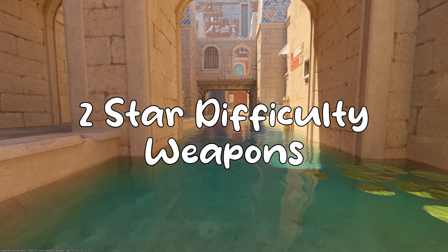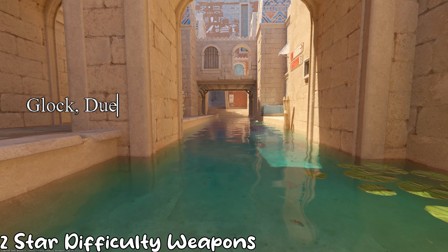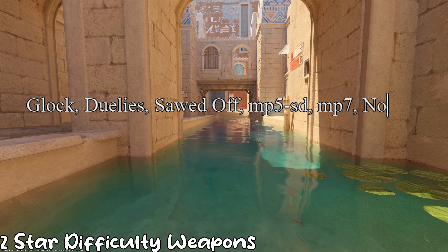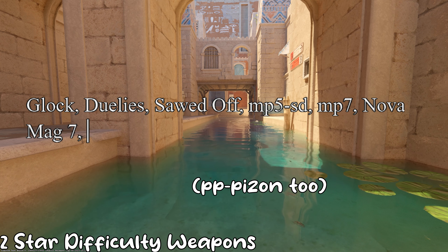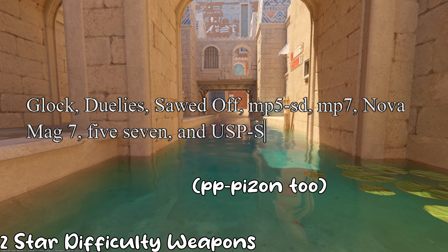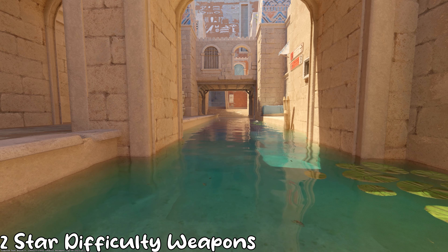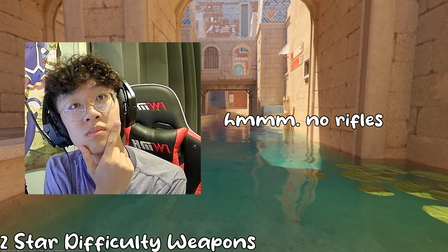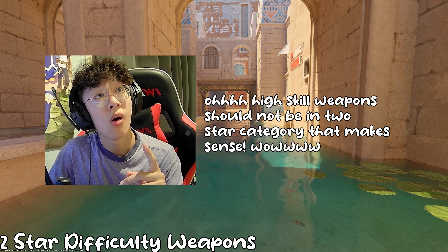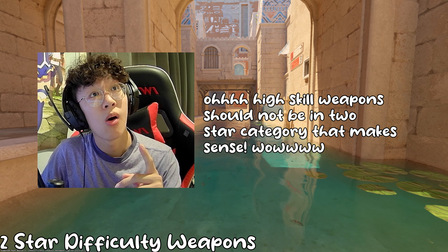Moving on to the two-star weapons. We've got the Glock, the Duelies, the Sawed-Off, the MP5SD, the Silencer, the SNG, the MP7, the PP Bizon, the Nova, the Mag-7, the 5-7, and finally the USP-S. Notice how there's no rifles in this tier, because all the rifles are probably high-skill — and they should be, they're very powerful weapons in the game.